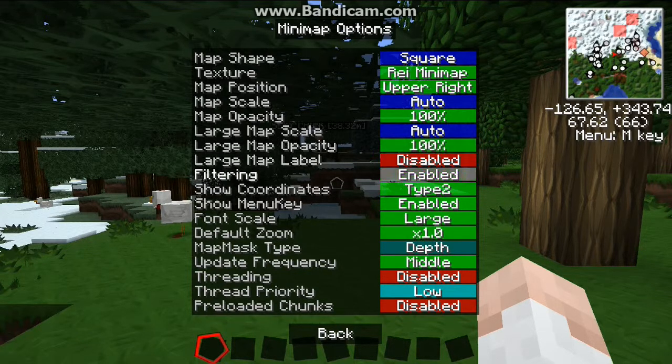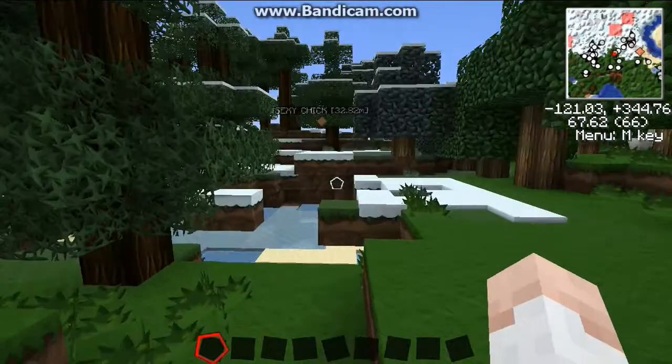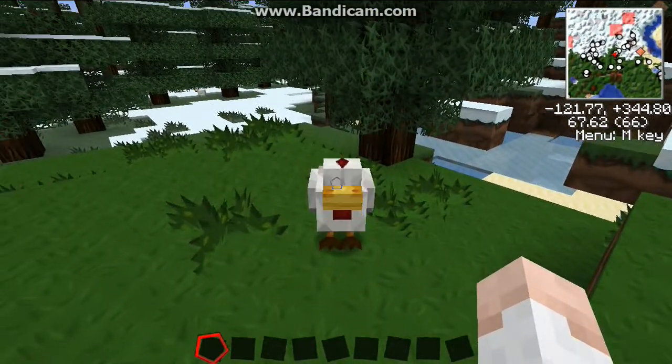You can change the snow filtering and scale settings — auto, small, normal, or large. So yeah, that was Rezzy's mini map, guys. I hope you enjoyed me and my friend the sexy chicken, and we will see you later.